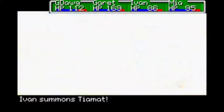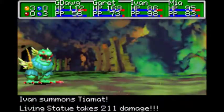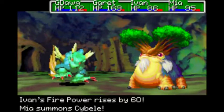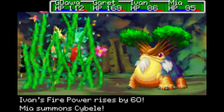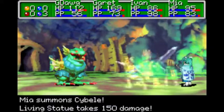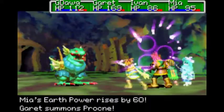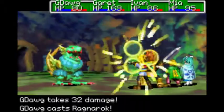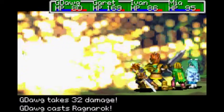A lot of this game later on just becomes very summon-based. You're going to see me use summons quite a bit over the course of this playthrough - I think that's kind of the point of them. The Djinn system is really one of the things that makes this game stand out from other games in the genre, so it makes sense that I use them this often.